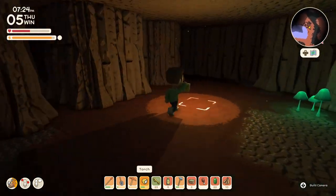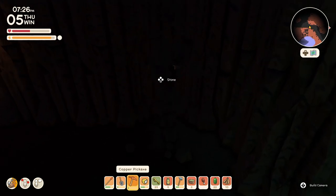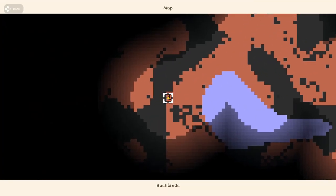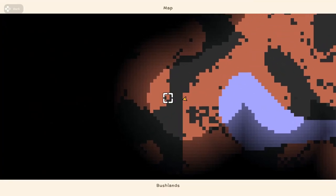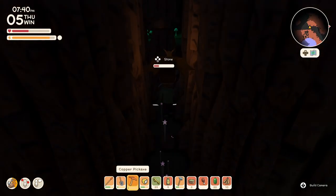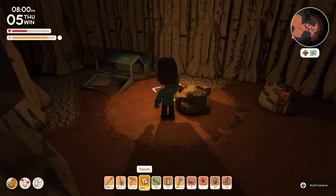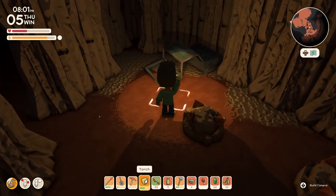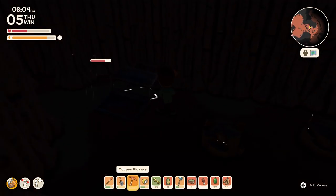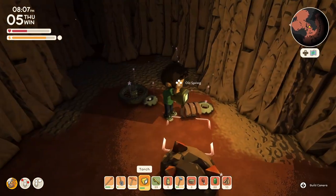All around the deep mines are gonna be walls that look like this — you can break them. Think of it like carving your own path. So if I really wanted to, on this map where I'm walking on this red ground and I want to get over there, I could pickaxe all the way through. Here's an example of one of those junk cars. Bring out your pickaxe, and look at that — it's dropping wheels, gears, and springs.